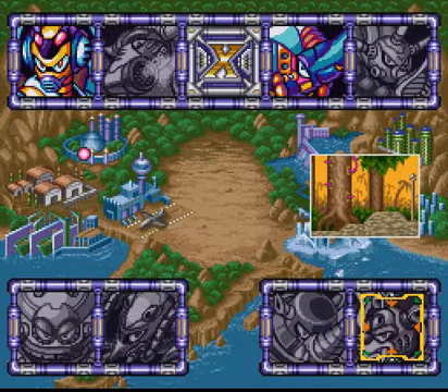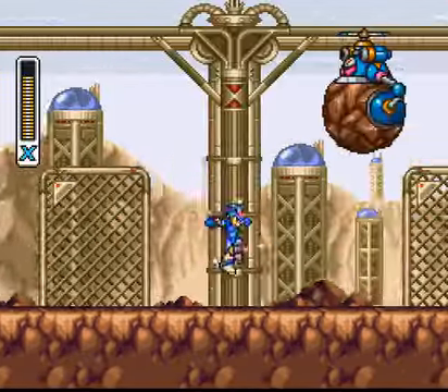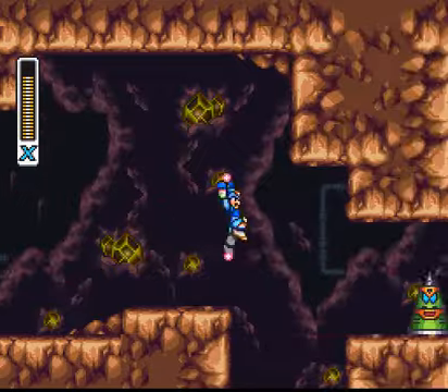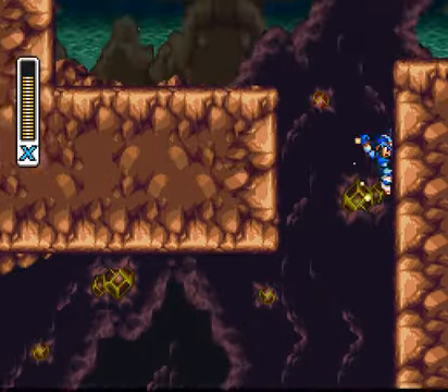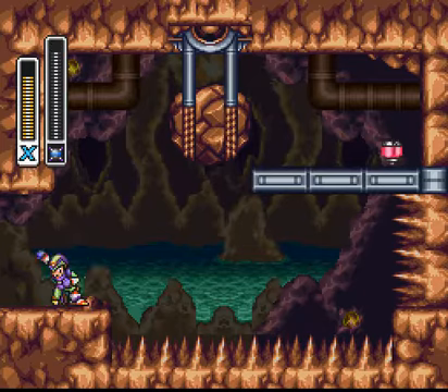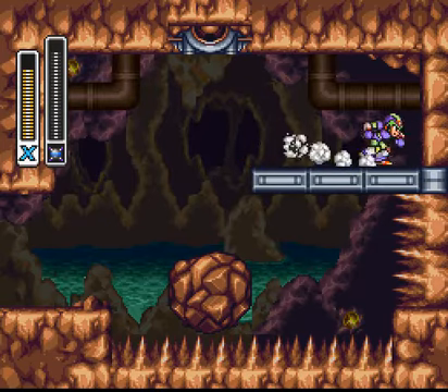I said I was gonna go back now to Tunnel Rhino's stage to pick up a couple of things, actually. There are two things to get now. Kind of forget what exactly, but considering I've already picked up a sub-tank on this stage, it's gotta be a heart and a piece of armor. Let's see. Yeah, there we go. You can jump up to it. Get another heart.